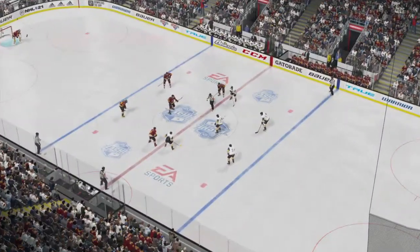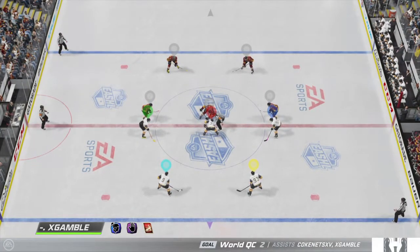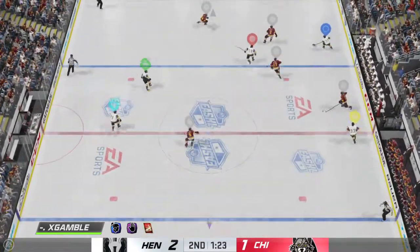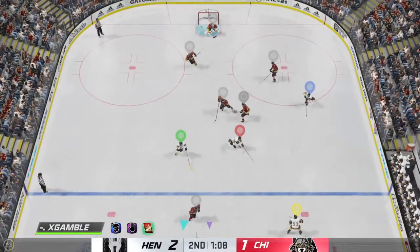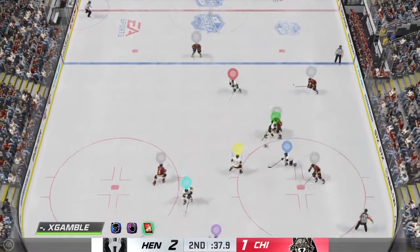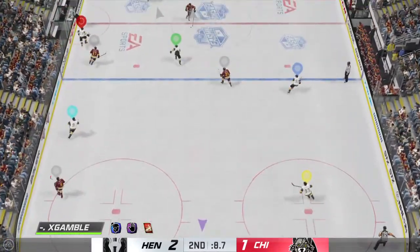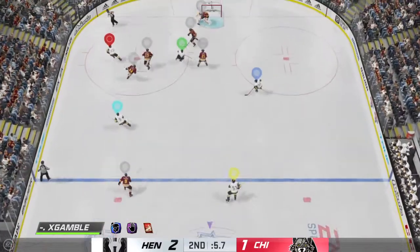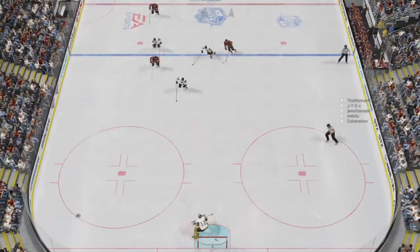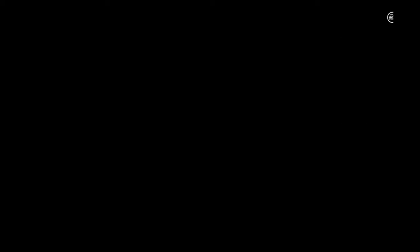Las Vegas takes that one-goal lead here late in period number two. Their coach is talking about getting another one — he doesn't want to sit back. The Wolves take possession in the defensive end, a little back and forth. Jocelyn for the puck and it's knocked away. Picked up along the wall by Eichel — into the attacking area from the left side. Still too close to call as the second period comes to an end.